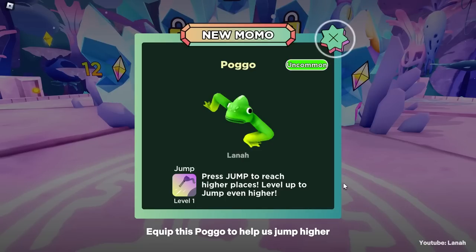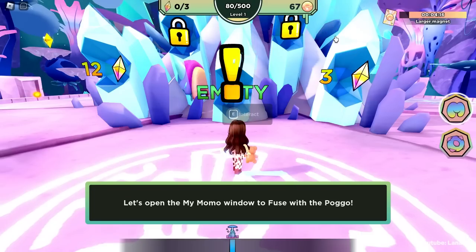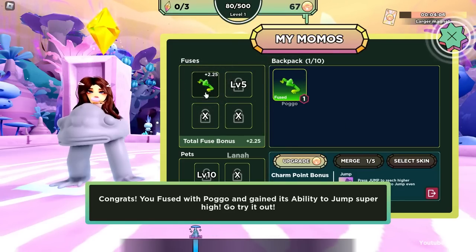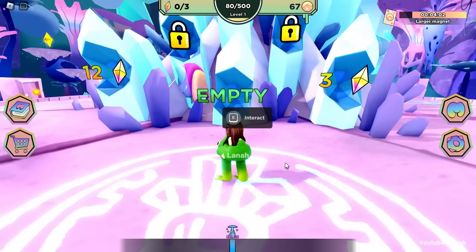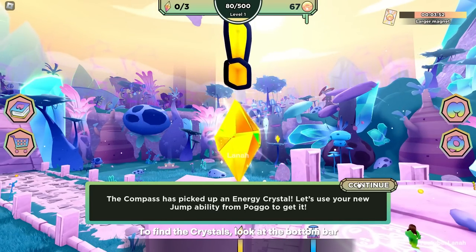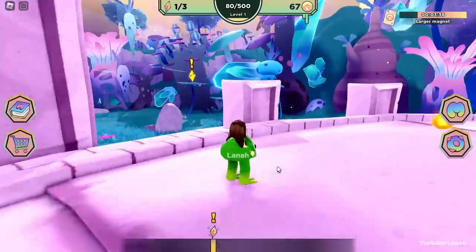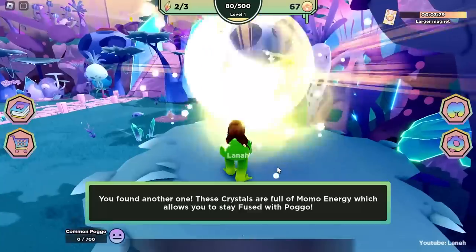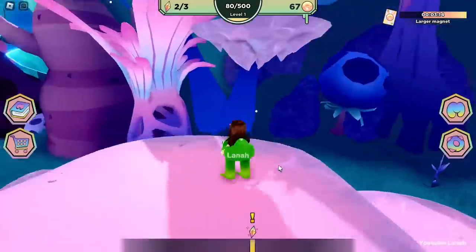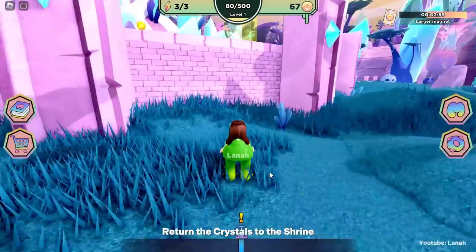Equip this pogo to help us jump higher. Drag it to the left side. Now collect three crystals. To find the crystals, look at the bottom bar.